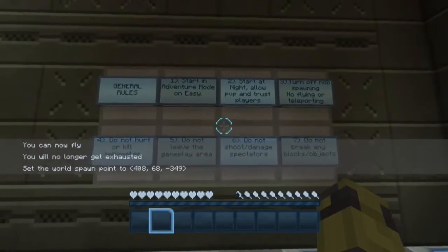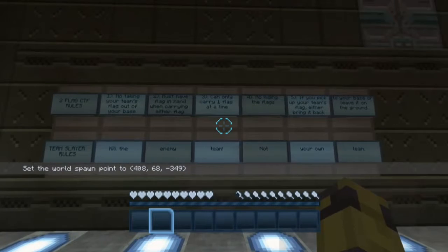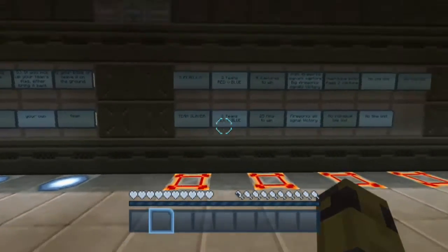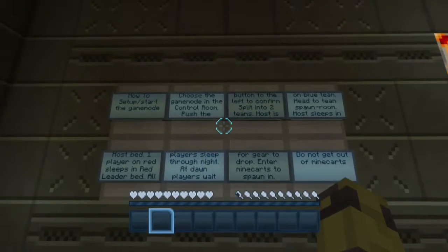Over here we have a general rule board. Then we have the rule boards for each type of game mode. Those doors there are if players don't spawn inside the room — they'll spawn on top and then can just walk in. Then we have the board that explains each game mode.